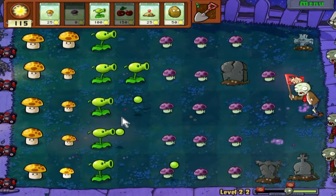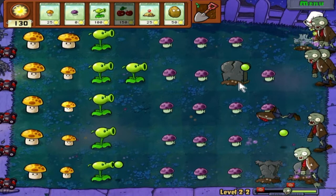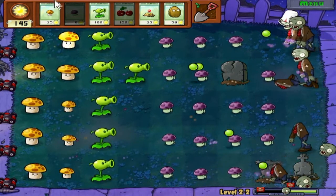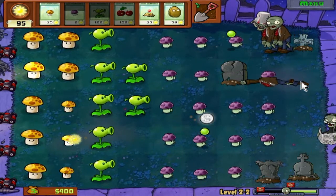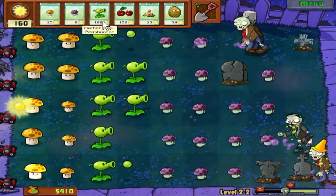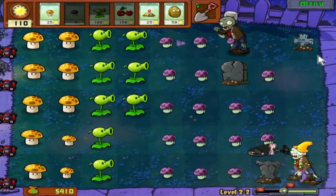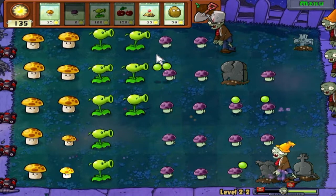One thing worth noting about these gravestones right here - they actually can pop out any kind of zombie. It's not like it's only regular zombies that come from those, so it can be pretty dangerous actually. And there's a buckethead. I can just replant our defenses, so it's not that big of a deal. Using them as basically target dummies is not that bad.